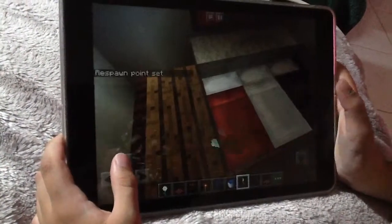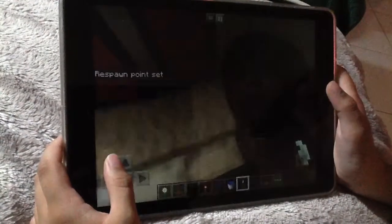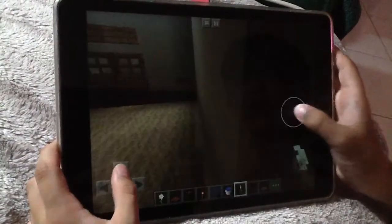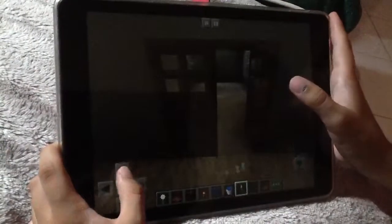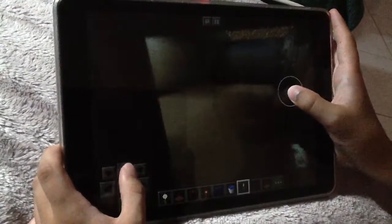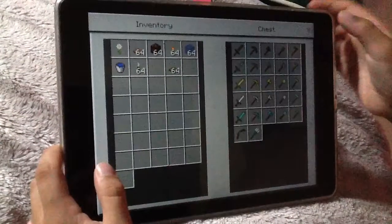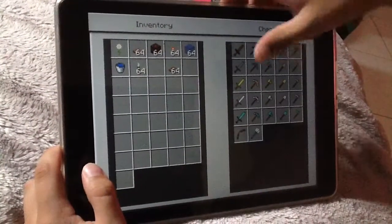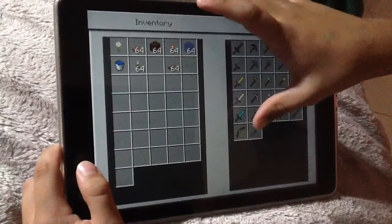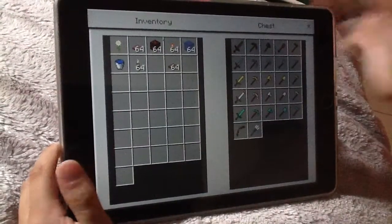The bed colors are red, white and black. We are playing on PE version, by the way. So without further ado let's get out and go into the storage room, which is empty — we haven't put anything in there yet. The armor room — there's nothing here but a chest.